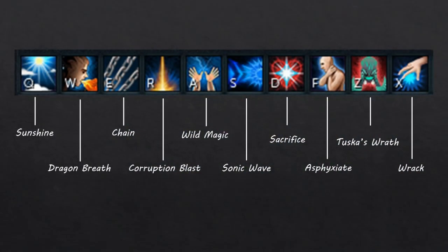On screen now is my suggested ability bar. From left to right we have: Sunshine, Dragon Breath, Chain, Corruption Blast, Wild Magic, Sonic Wave, Sacrifice, Asphyxiate, Tuskas Wrath, and Wrack. You can play around with the action bar as you like, but what's important is to have Dragon Breath, Chain, and Corruption Blast at the front for AoE damage, as well as having Sacrifice on the bar for some healing.